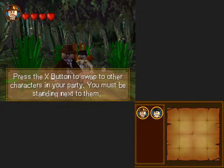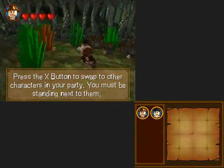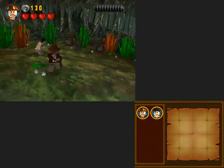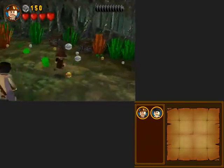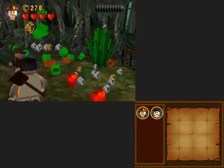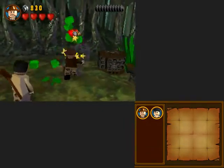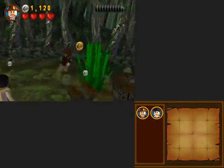Now we are in the first level - a little tutorial. The X button swaps to a character, and then we're going to take part in the pastime you've no doubt all taken part in in the LEGO games: destroying everything for money.